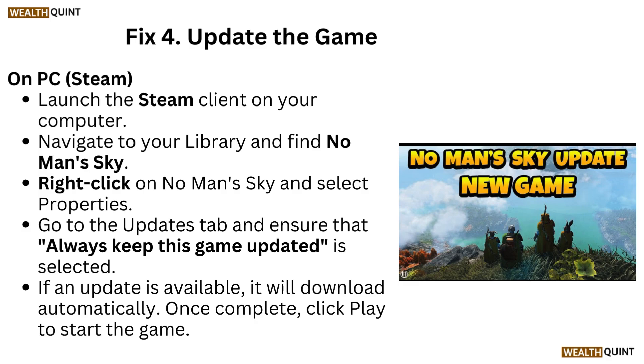Fix 4: Update the game. On PC Steam, launch the Steam client on your computer. Navigate to your library and find No Man's Sky. Right-click on No Man's Sky and select Properties. Go to the Updates tab and ensure that 'Always Keep This Game Updated' is selected. If an update is available, it will download automatically. Once complete, click Play to start the game.